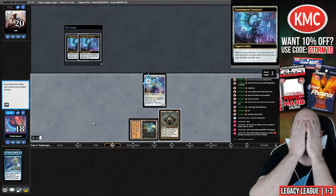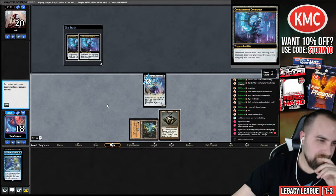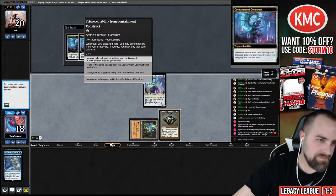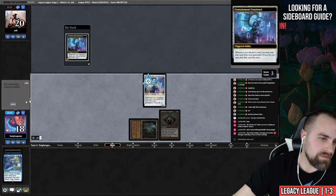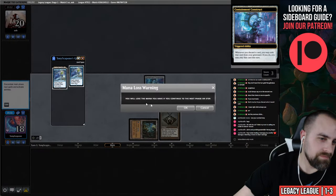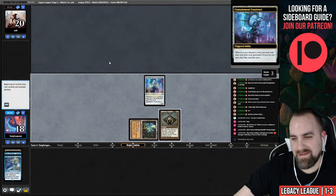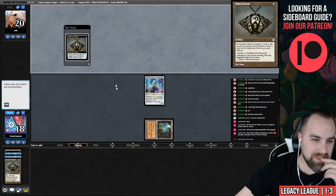Mulligan to five. Construct, Bauble, LED — oops, white mana — no, oh come on, you can't undo. You gotta be kidding me, man. You gotta be kidding me. Which is par for the course — this is basically what's been happening tonight.